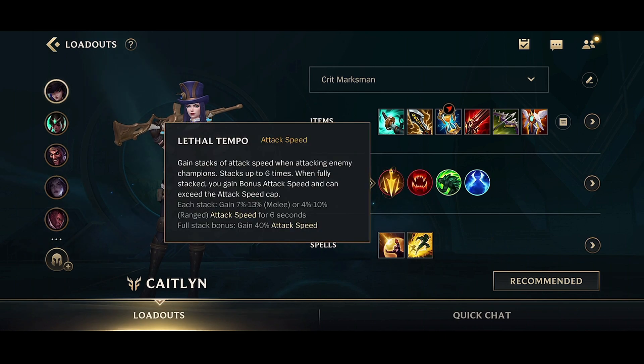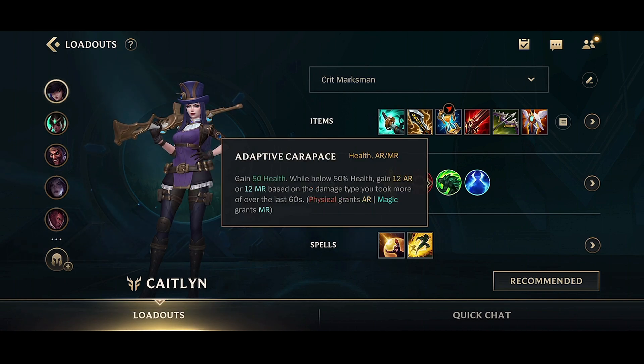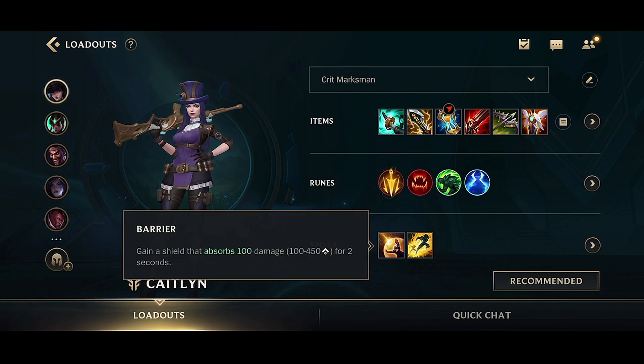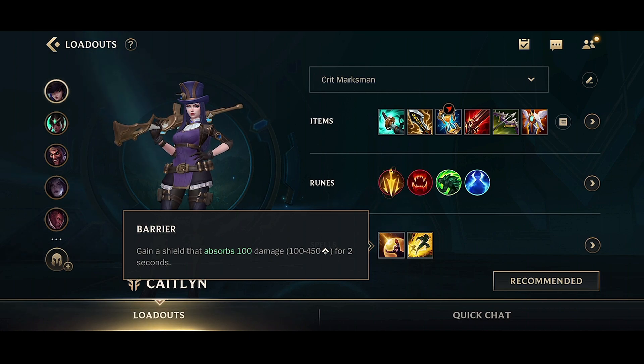For the runes, Lethal Tempo got a huge buff, so I've definitely been running it and trying Lethal Tempo some more. I also like running Hunter Vampirism — it's very strong for most ADC champions. Adaptive Carapace, Nullifying Orb, or Bone Plating are all great options for the lane phase. And Nimbus Cloak is really nice with Caitlyn because you can finish off enemies or get that extra movement speed. For spells I was running Barrier and Flash. Barrier is better because you're auto-attacking from so far away that you won't always be in range to Exhaust someone.